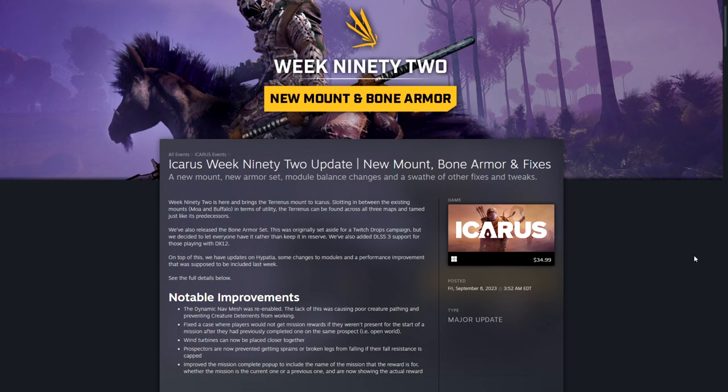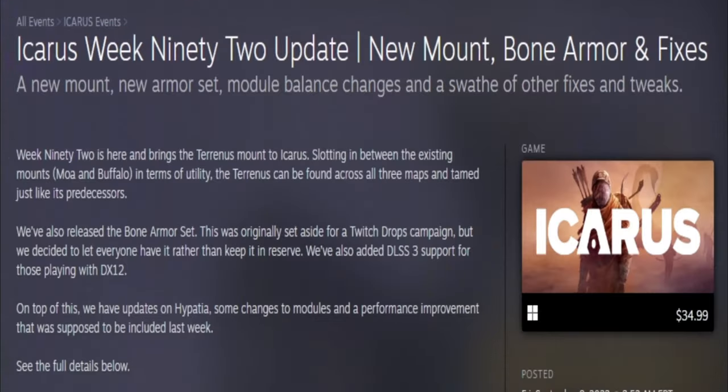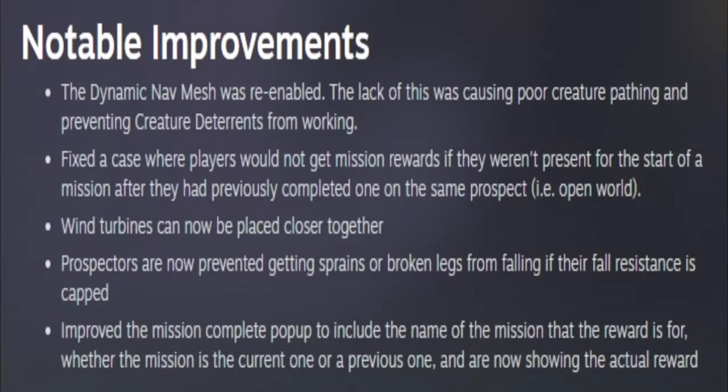Week 92 update: the new mount and bone armor and fixes. This week brings the new Terranus mount as well as the new bone armor set, DLSS 3 support for those playing on DirectX 12. On top of that, they have some updates on Hypatia, module changes, performance improvements, and more.